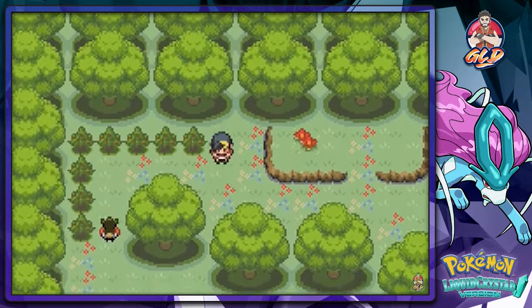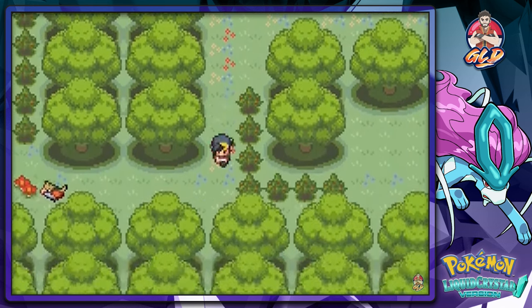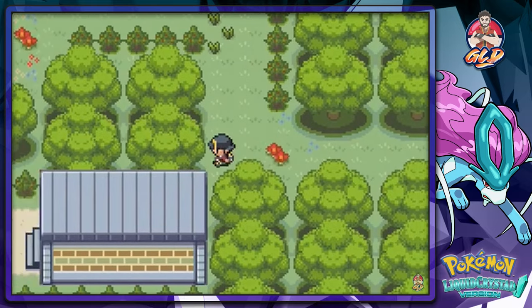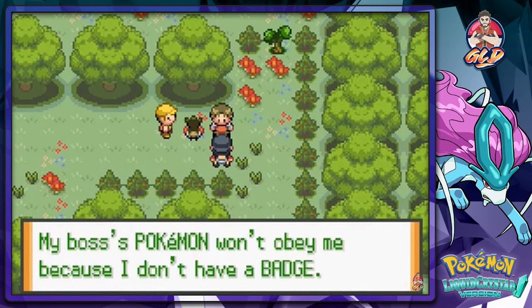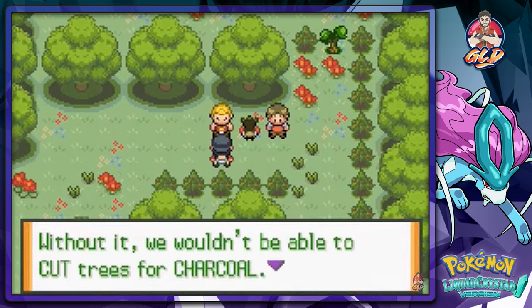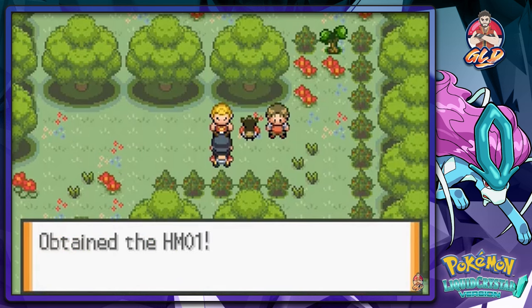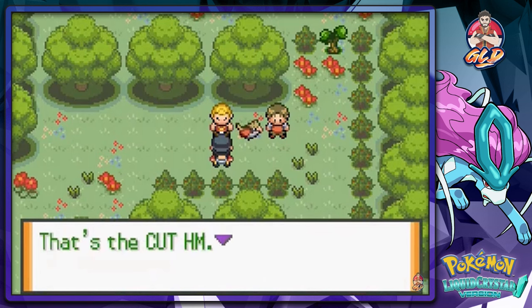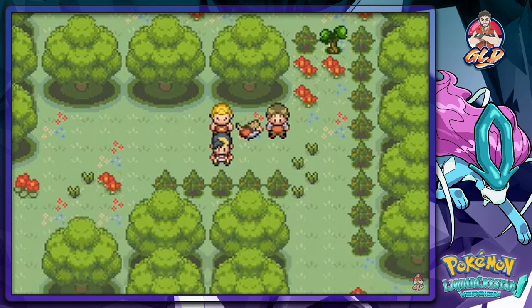How are you guys doing in this quarantined world? I'm doing walkthroughs for you guys. We get the Farfetch'd to hit the tree, just like in the original game. The worker's boss says: 'My Farfetch'd — you found it! Without it we wouldn't be able to cut trees for charcoal. Here, take this.' We get HM01 Cut! Teaching it to a Pokémon lets you clear small trees — you need the Azalea gym badge to use it. That's it for this episode, see you guys next time!